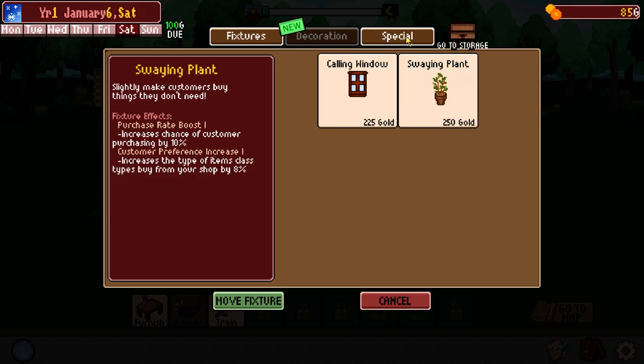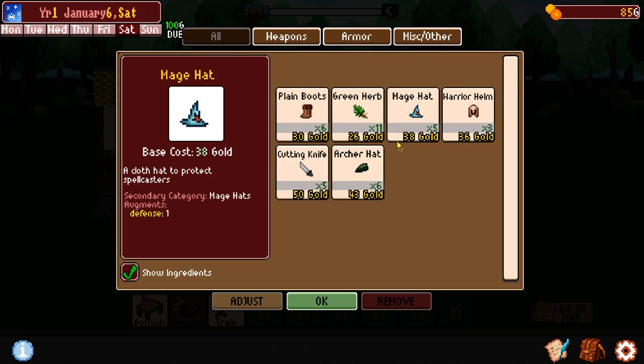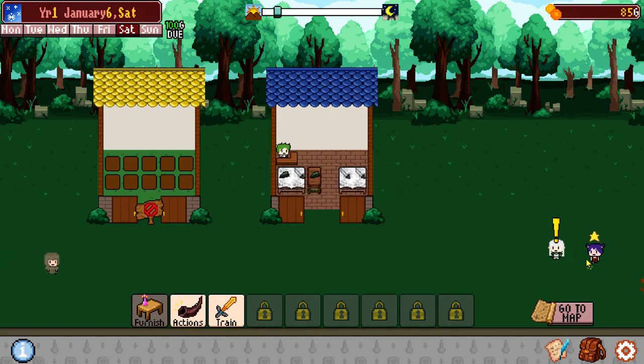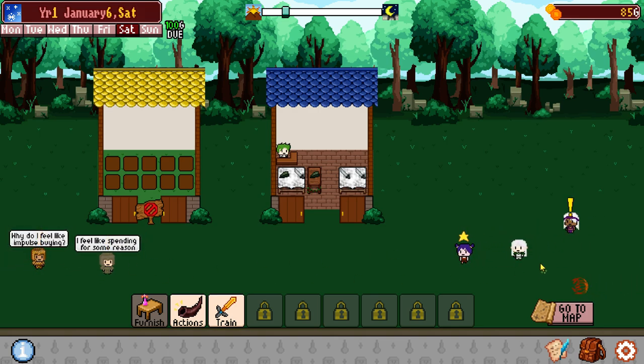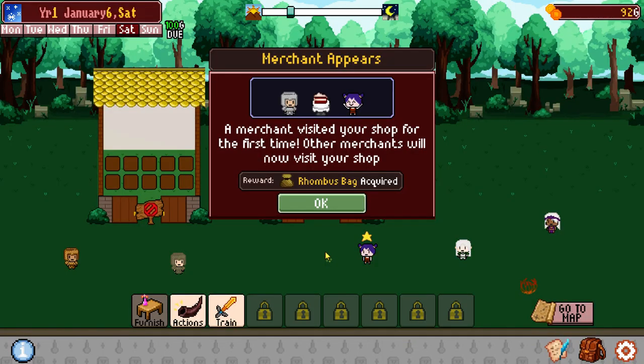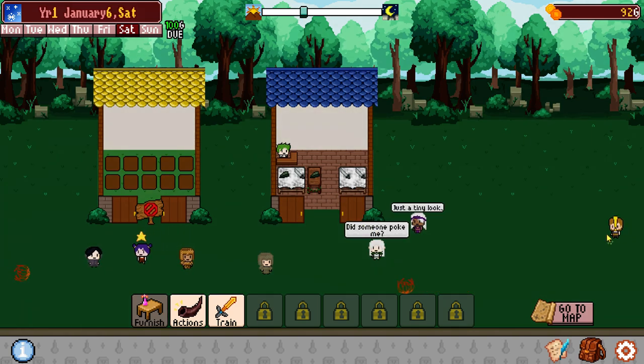Back to the Nook to do some furnishing. We got some wizard hats, some Robin Hood hats, and a cutting knife. We also can do some decorations now — a swaying plant will slightly make customers buy things they don't need, and a calling window lets us call them in faster. We're gonna throw in some archer hats on the armor rack. Sometimes you can see our tables starting to get a little bit dirty — there's dirt on there, and the game will tell me in just a moment to clean things up. We now have a rhombus bag — the shape of our loot grabber has changed.